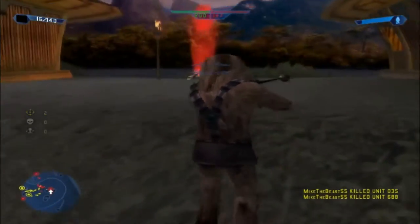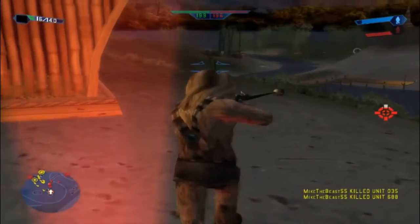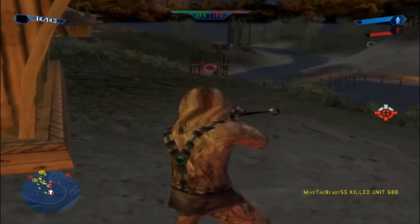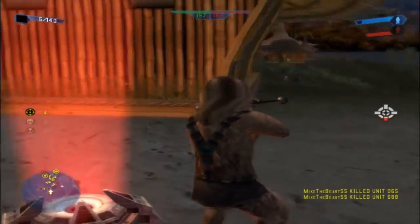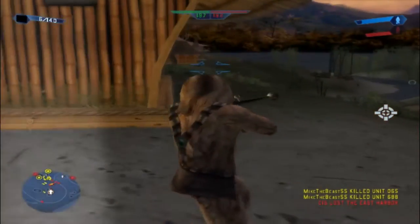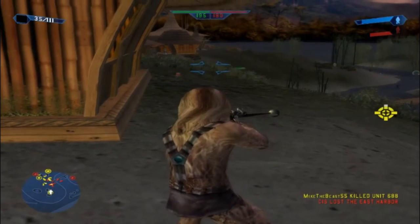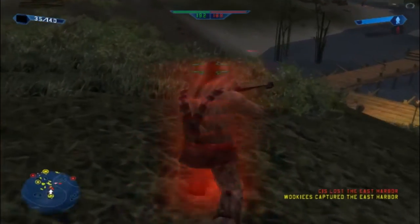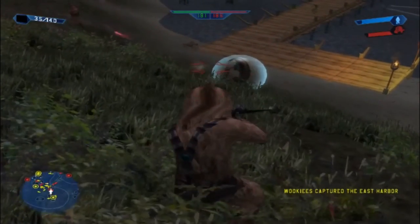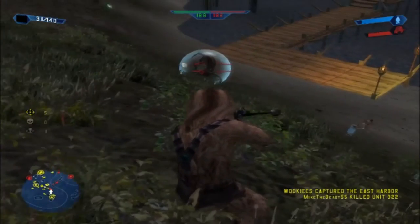It's still not easy to shoot with this Bowcaster. I mean, you still shoot them above in the head area and they still take quite a bit of damage. It would have been nice if there was actually a way for them to make the sound of a Wookiee when you take a command post.